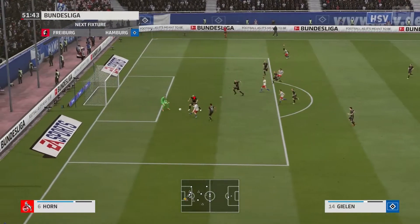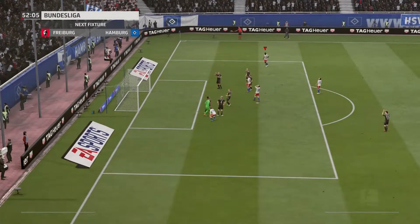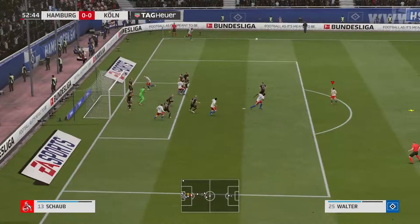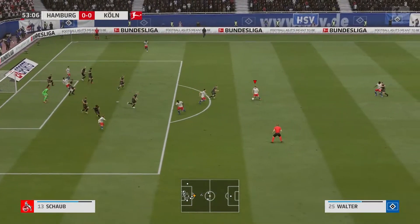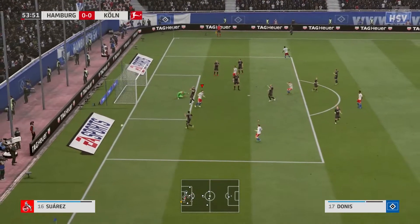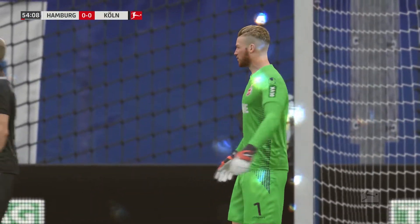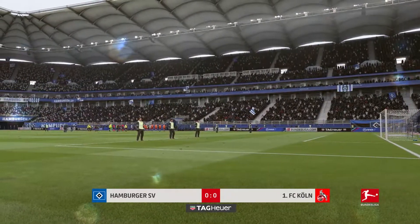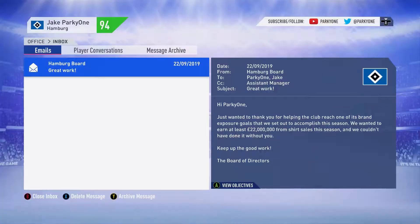That is it for the half. In the second half, Xilin forces a brilliant save from the Koln keeper — I think that is Timo Horn. A couple of minutes later, Walter with a nice fake shot on the edge of the box forcing another great save from the German goalkeeper. Walter is really fitting into the side straight away. The second game of this episode finishes 0-0.